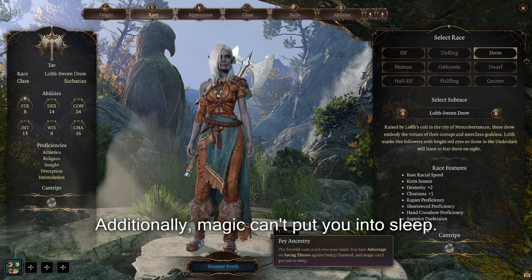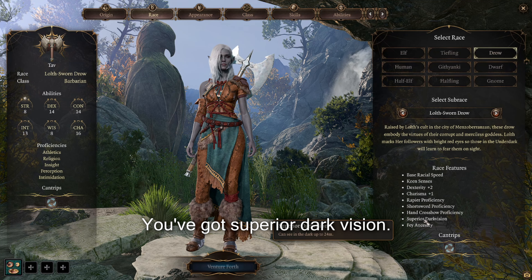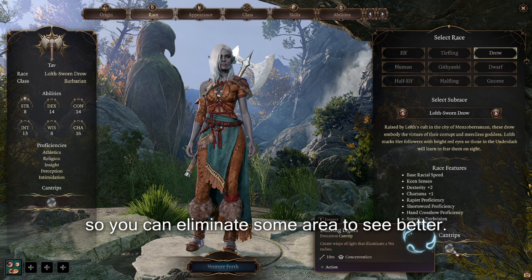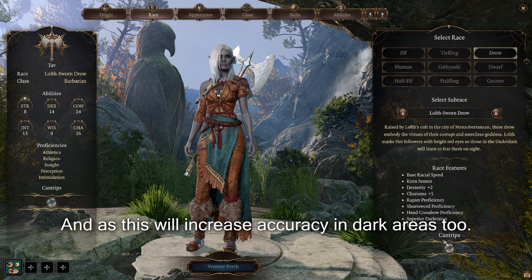Magic can't put you to sleep — that's a very strong feature. You get superior darkvision so you're not afraid of dark places. Additionally, you have the Dancing Lights cantrip, which lets you illuminate an area to see better and increases accuracy in dark areas too.